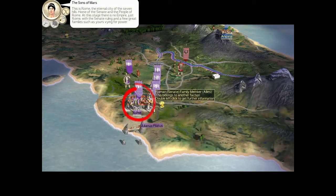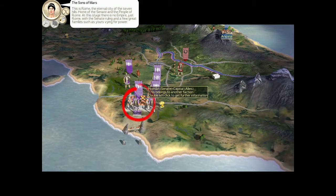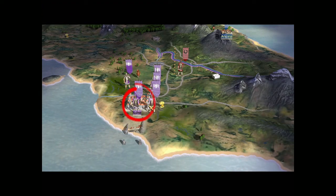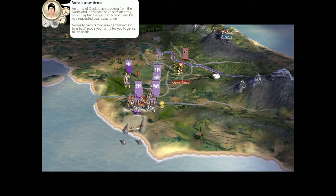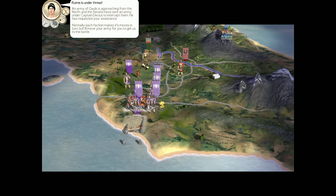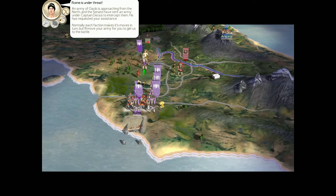'This is Rome, the eternal city of the Seven Hills, home of the Senate and the people of Rome. At this stage there is no empire, just Rome, with the Senate ruling and a few great families...' You play the Julii — one of Rome's... An army of Gauls is approaching from the north, and the Senate have sent an army under Captain Decius to intercept them. Gauls.